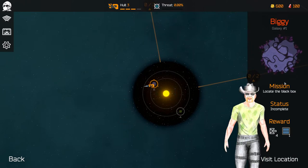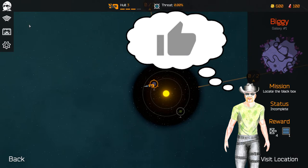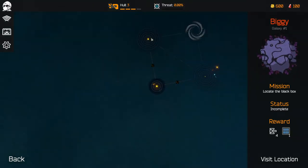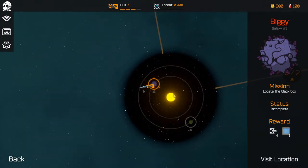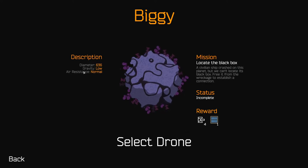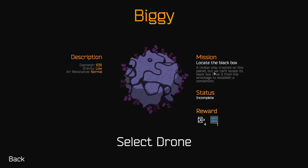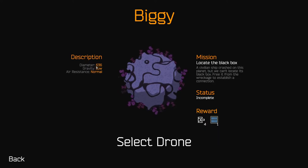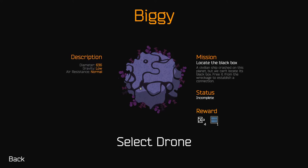We need to locate the black box. What are these things? Upgrades, hangar, options. Destroy the Corp Transmitter — okay. The first time I played this I did something else; there was just a thing where I had to fly around the planet. So we need to locate a black box and free it from the wreckage to establish a connection. We get a weapon and a battery when we do it. Gravity is low, air resistance is normal.